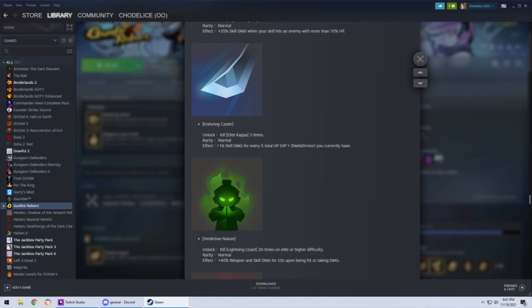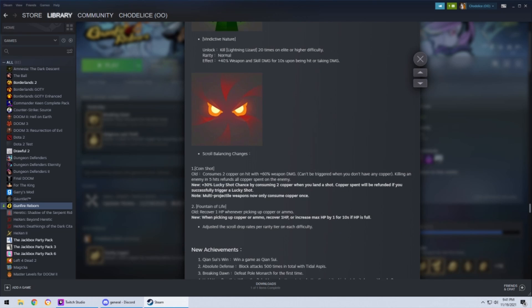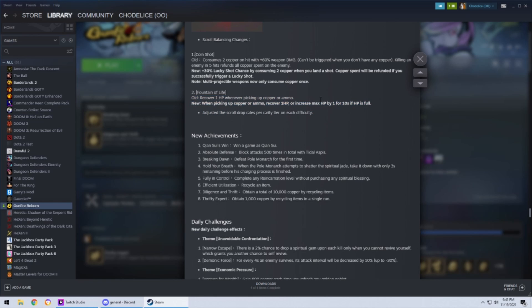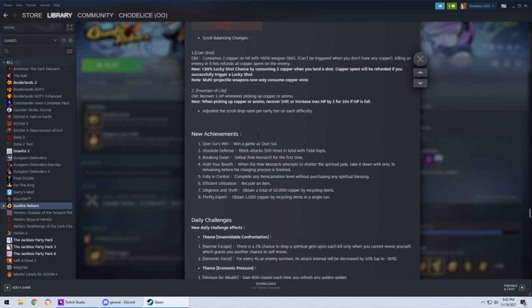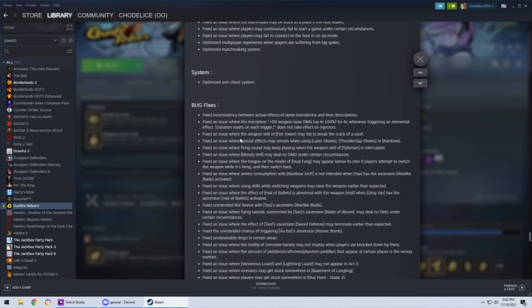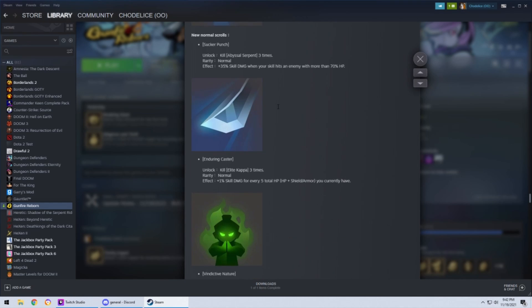Vindictive Nature: 40% weapon and skill damage for 10 seconds upon taking damage — it's just an extra effect that's always going. Fountain of Life got changed to increase max HP instead of doing nothing when you're already at max. They also added new achievements, some new daily challenges that still need tweaking, UI stuff, audio stuff, networking things, and a bunch of bug fixes. That's all the big changes.